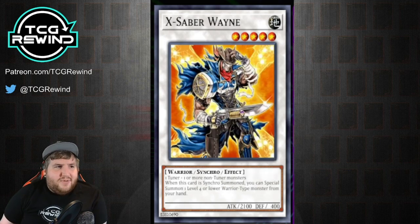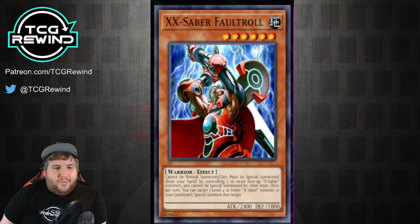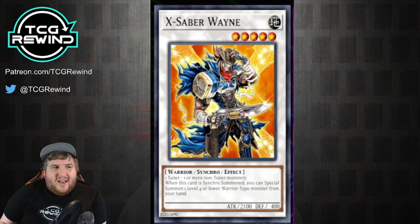There's one other Synchro which is X-Saber Wayne. Some people opt to use this card — it lets you special summon a level four or lower warrior from your hand, which means this can set you up for a Faultroll play. It's a level five and could be good, but extra deck space is really tight in X-Sabers, which is why it's a bit difficult to fit.